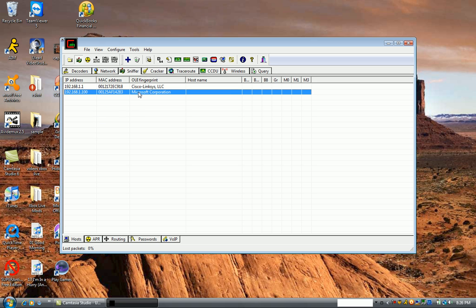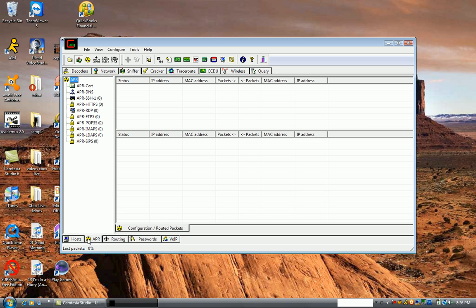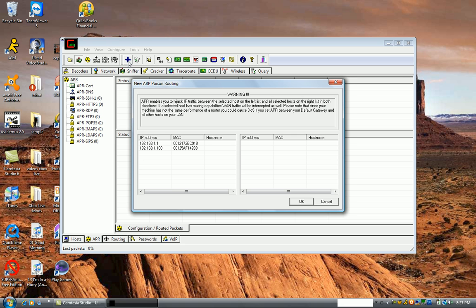Click 'All hosts on my subnet.' You're gonna have these two entries — what you need is a Linksys one and a Microsoft Corporation entry, or whatever your router is — Linksys gateway or whatever. Then go to the APR tab down here, click in the white box, click the plus sign, and click the secondary IP then the first one.